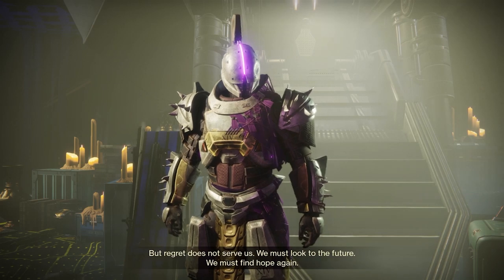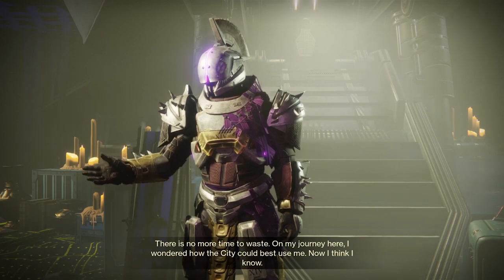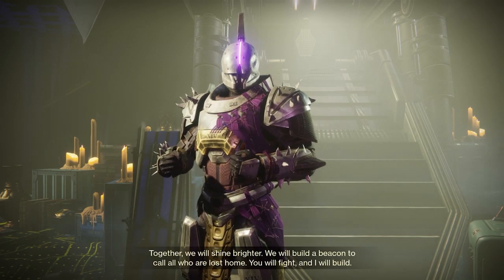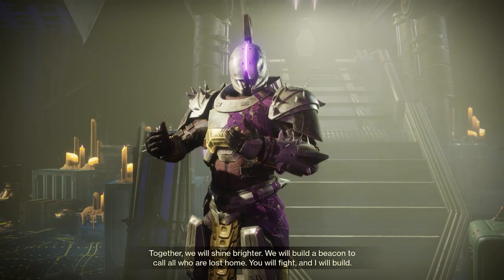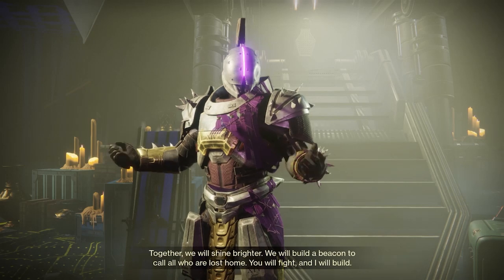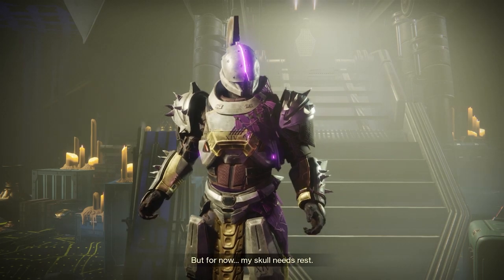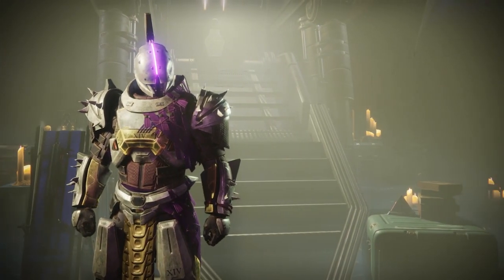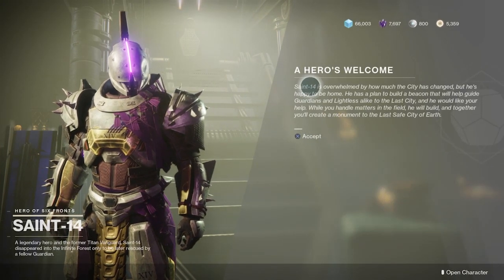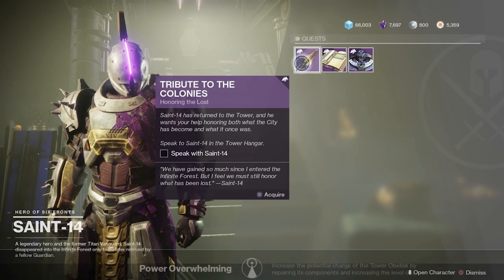The next bounty is Guardian's Duty, and for this one you need eight bounties across Crucible, Vanguard, and Gambit. If you happen to have them saved up, that would be good. What I ended up doing is Vanguard bounties — I did Savathun's Song like I talked about earlier with a bunch of bounties. That allowed me to get the 100 kills on Titan, but also allowed me to get some of the bounties locked up for this. It doesn't take that long. You just need to make sure you have the right weapon equipped — like a bow, shotgun, or void kills — those are things you'll have to pay attention to. Once complete, you'll return to Saint-14 and place a bounty book, and he'll offer a series of bounties you can do every week.